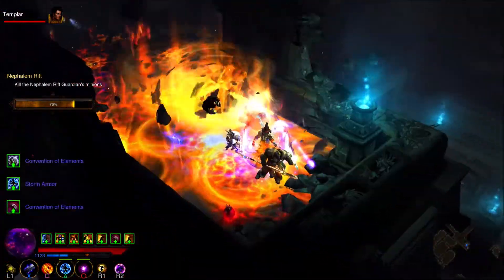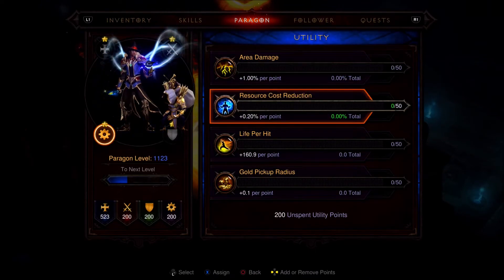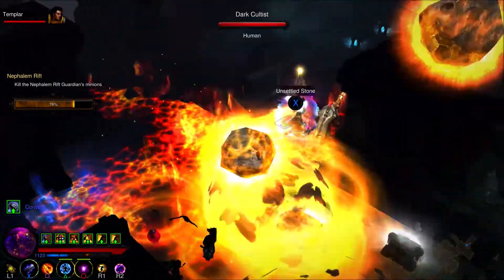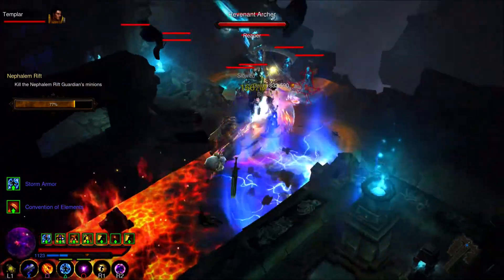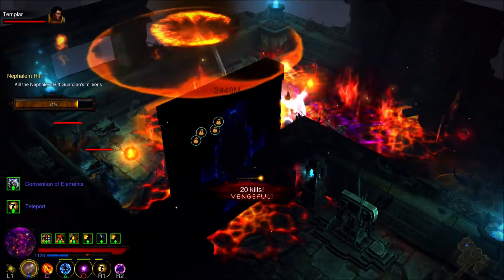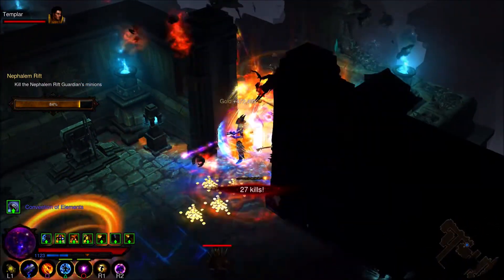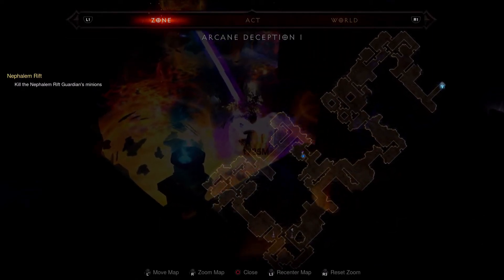You'll notice my Arcane Power is dipping slightly, so let's go into Paragon, go to Utility, and take Resource Cost Reduction to the max. Now look — when I cast Meteor, it doesn't really affect the Arcane Power at all. It just stays at full all the time. So you can just cast it — you can zip around with your Teleport. Six more Death's Breaths — beautiful. Just keep spamming Meteor and because you have your Familiar also casting that purple Arcane blob, you'll be satisfying Tal Rasha's elements constantly.